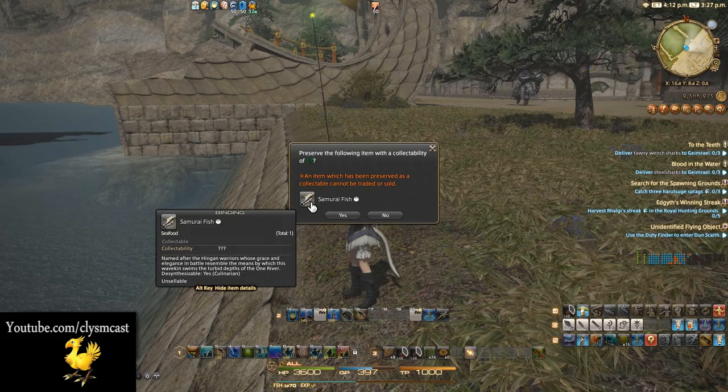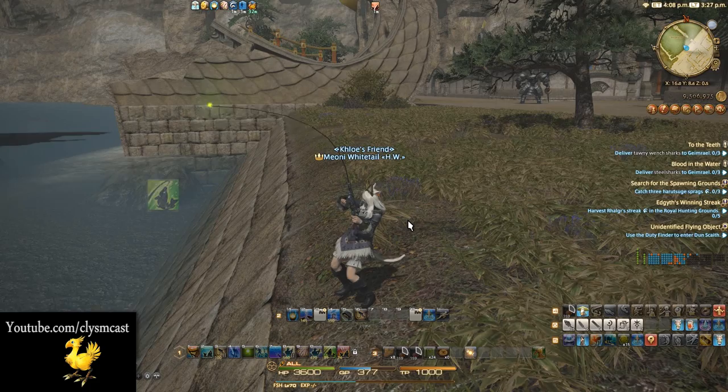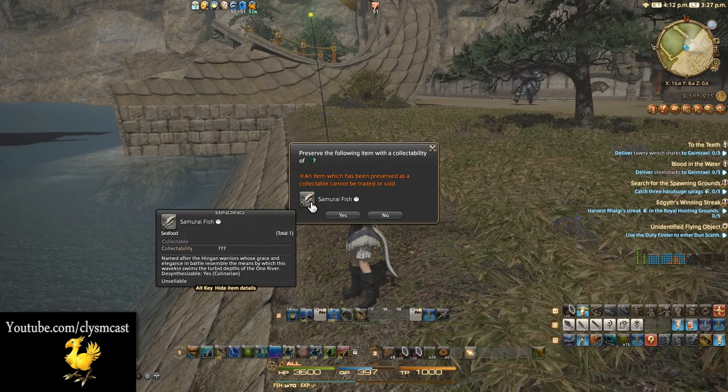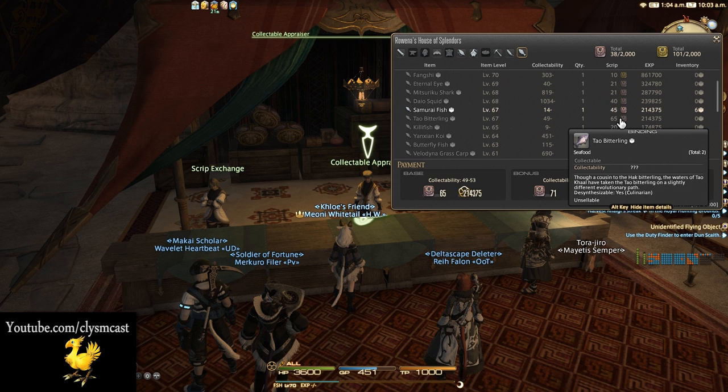Next you simply cast your line. We're looking for a light tug — where the animation of the rod once a fish is on the line is very slightly twitching and not a full-on mega tug that pulls your arm out. At this point use the ability Precision Hookset for 85 GP. If done correctly you should get a Samurai fish collectible popup and you want to accept this. You get 45 scripts per turn-in baseline for these at collectibility 15 using this method.